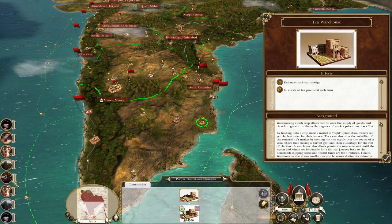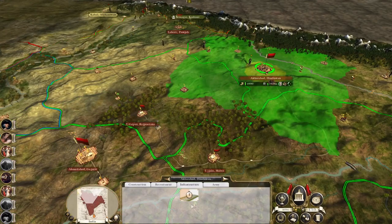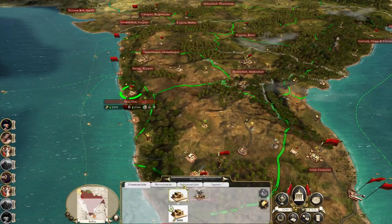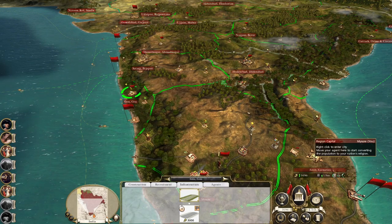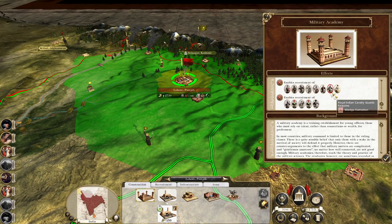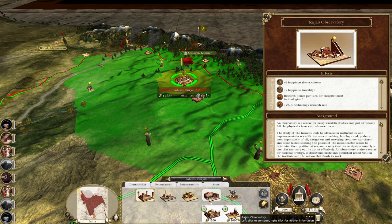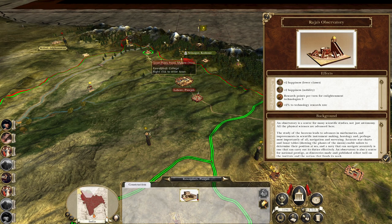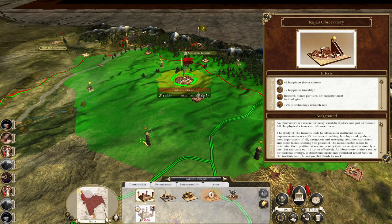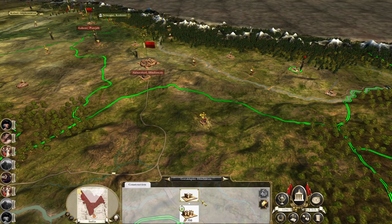I also have some roads I can upgrade, and I do like upgrading roads. Three grand gets us some of the smaller plantations upgraded, plus farms. Lahore might want Royal Indian Cavalry Guards. Let's go for the Raj's Observatory here, because we do have a school even though it's disabled. And Islam is growing, which is good. Let's upgrade the Madrasa — actually it's probably better just to upgrade farms.